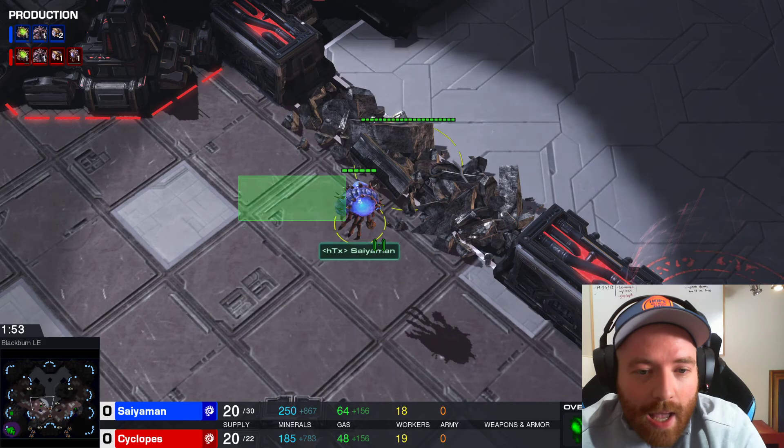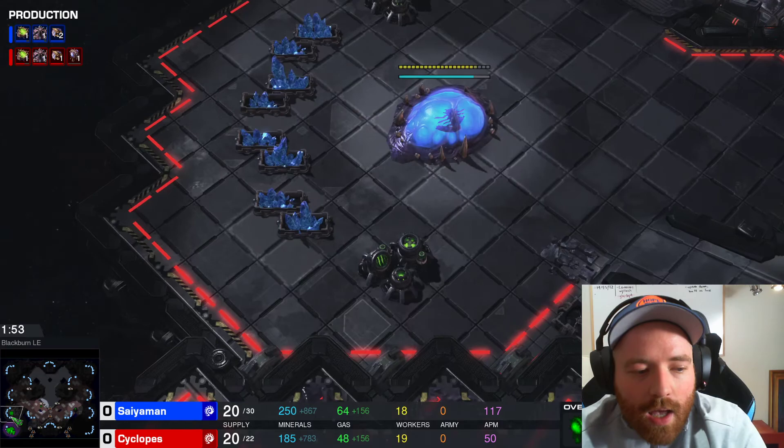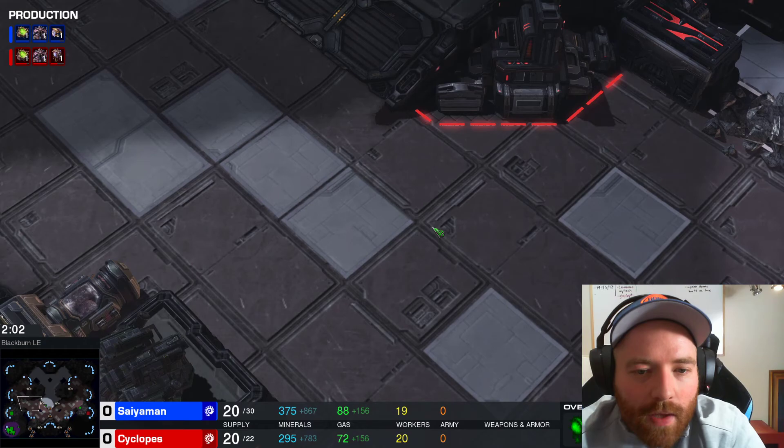By having this overlord over here, it's accomplishing the same thing. All we're going to see is lings move out. But what if they move out here but don't actually come — they go up here and start breaking the rocks, and then we pump out a huge round of lings and nothing's coming? Now we're behind on drones. It's always best to have the first three overlords in a line. Normally it'd be like one, two, and then three.